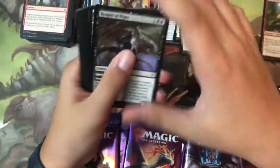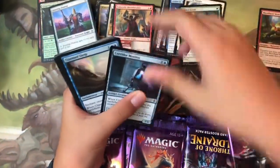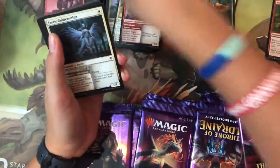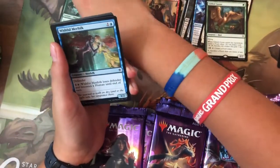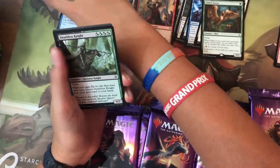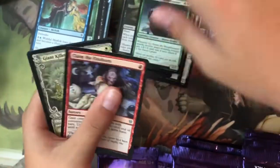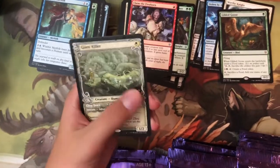Pack eight: Reaper of Night, Gingerbread Cabin, Jousting Dummy, Corridor Monitor, Charmed Sleep, Foreboding Fruit, Ogre Errant, Fairy Guide Mother, Garenbrig Squire, Wish for Merfolk — no foil. Uncommons: Deathless Knight, Serferin the Henchhammer, Claim the Firstborn, and the rare is Giant Killer — alternate art! That's cool.